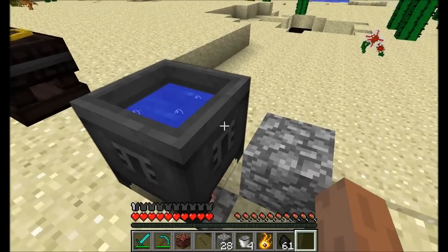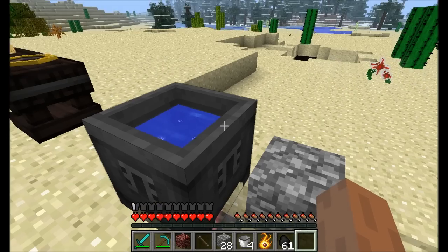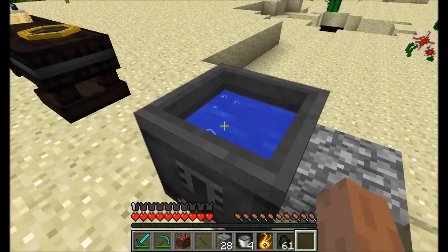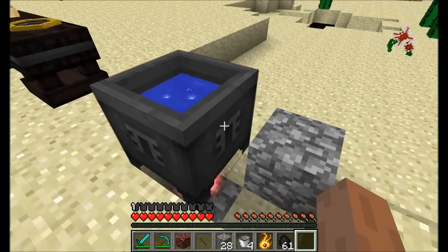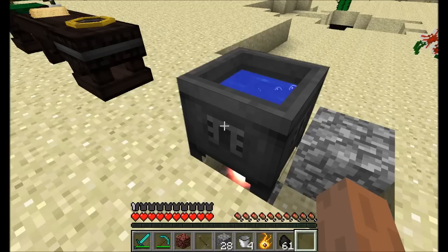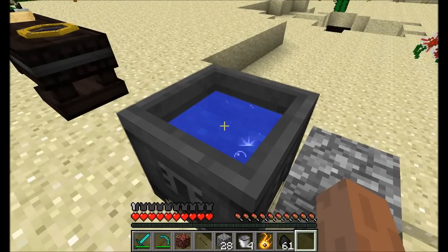Of final note, these cauldrons are basically liquid containers, so you can pump liquids in here using any liquid pumping mechanic from Buildcraft to whatever else you want. Any way you want to get liquid into a container, feel free to pump it directly in to keep it full of water. Of course, there are golems that will keep it full of water, and we'll get to that in just a bit.